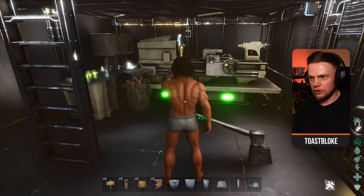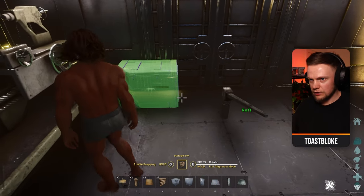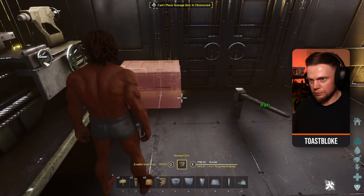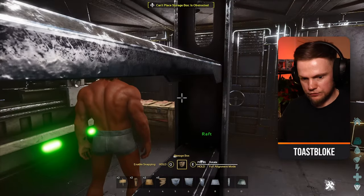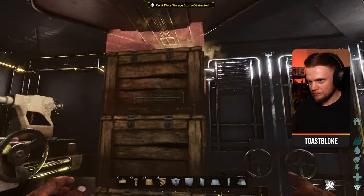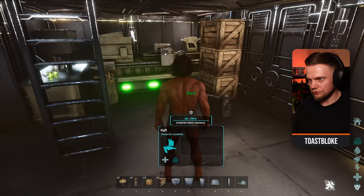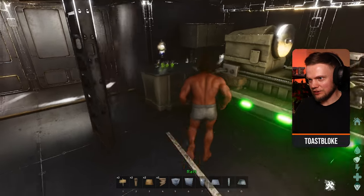For storage, scoot a storage box right up against the fabricator and place it. Because these are stackable, if you turn snapping on you can put three on top of each other, giving you 45 slots of storage. That is the workshop complete — really simple, easy to do but super effective, and everything is accessible.